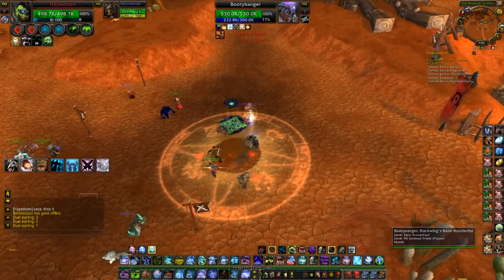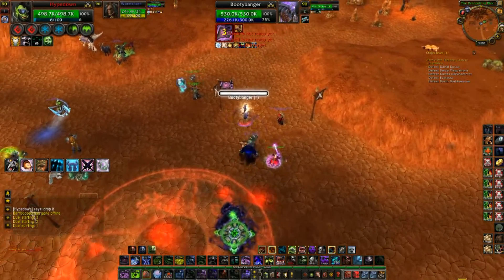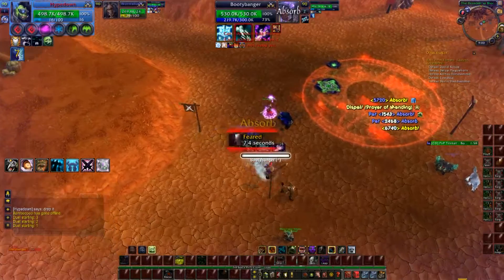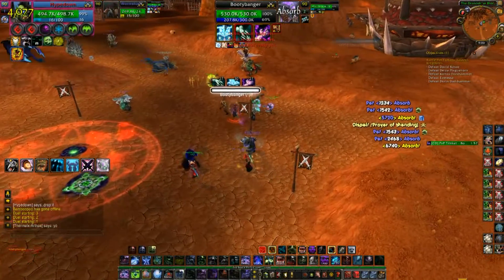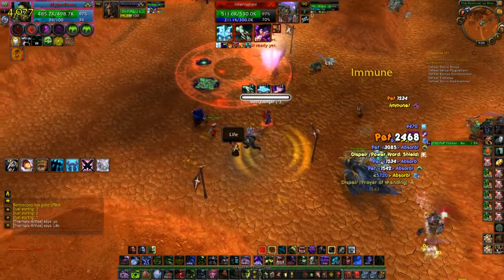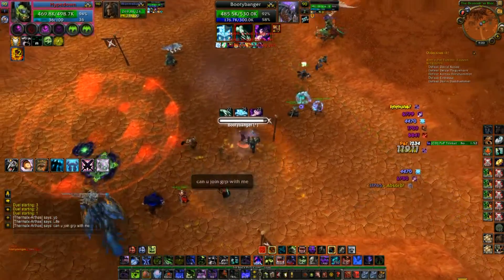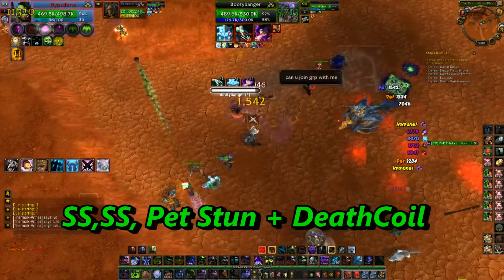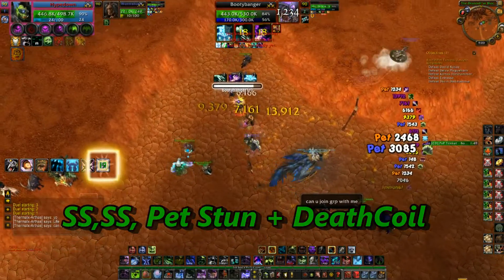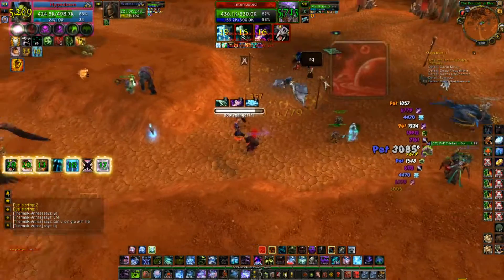Getting right into the duel, I Death and Decay in case he tries to go invisible — which he doesn't, cool. Right away I asphyxiate him to get closer, put on Outbreak, icy touch, he fears me. I desecrate ground, icy touch, I notice I popped up — let me run back. I pull him back towards my Desecrated Ground, wait a couple seconds, and pull him back to it again. Now I'm going to hit him with two Scorch Strikes to try to get my trinket to proc.